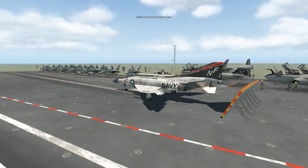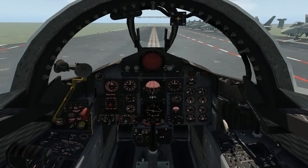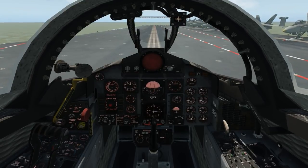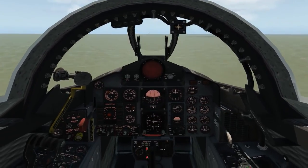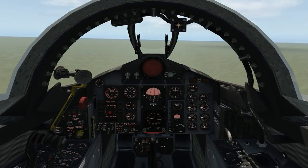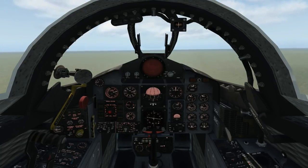We'll fly around and come back in and try and put it back on the deck again. Most of the controls are not clickable or controllable - the missiles are down on the bottom left of the main panel. We are off - successful! Nose up, it's wallowing a bit - gear up, get the flaps up.